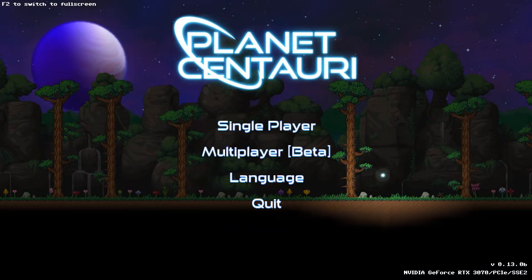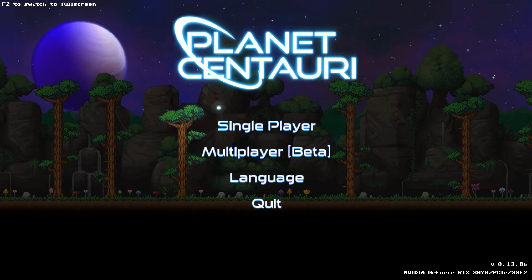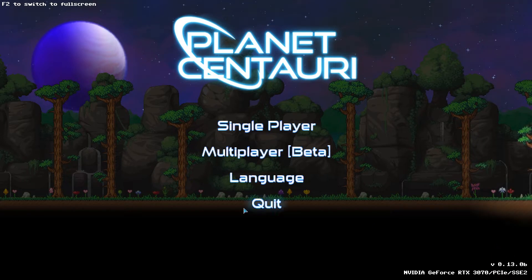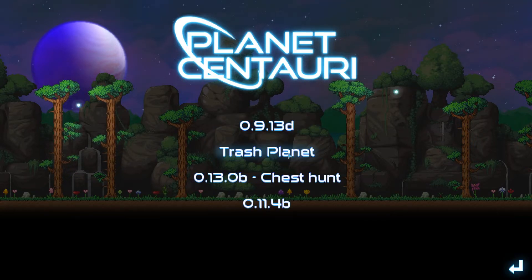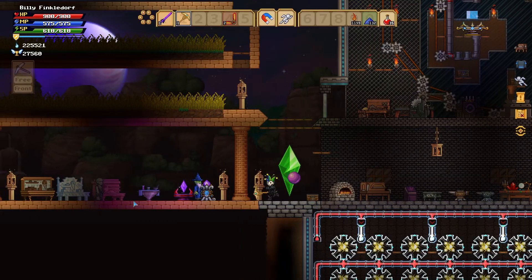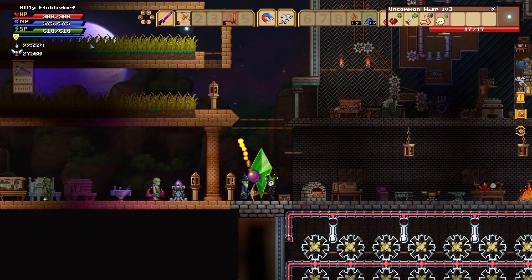Hey, what's up everybody, it's Mr. Joker here. We're playing Planet Centauri and this is a new update, version 0.13.0b. The last two videos I recorded were before this update, so I'm glad I've gotten in the habit of telling you what the version is — you can see it right down in the bottom right corner. I've done a lot of research into this using Billy Finckledorf, our guy for the new playthrough, so I'm going to load up Trash Planet and show you a couple things.